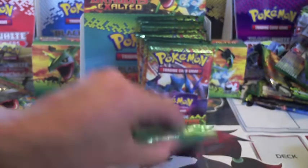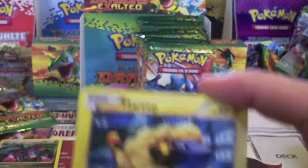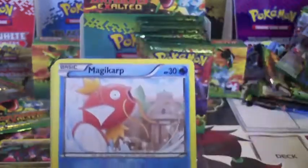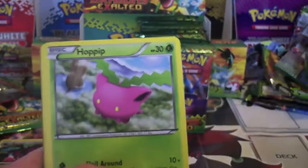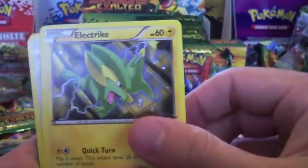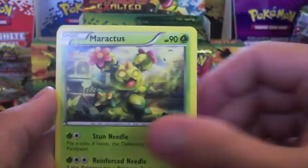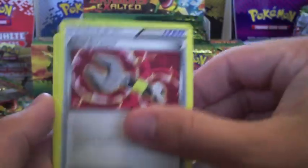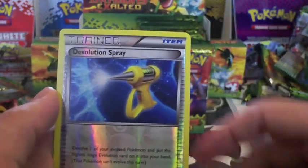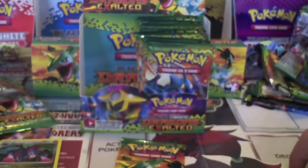We have three packs left. Mareep, Magikarp, Hoppip, Baltoy, Electrike, Swablu, Maractus, Tool Scraper, Reverse Devolution Spray, and another Roserade — I don't have that Roserade. That's the second one I pulled.